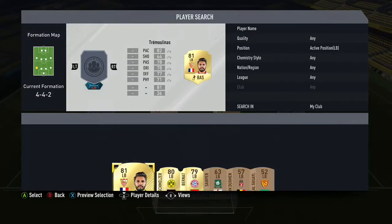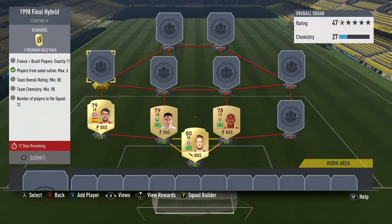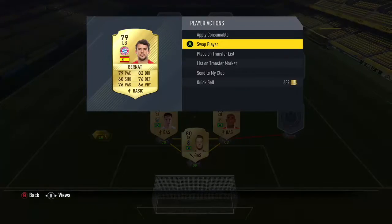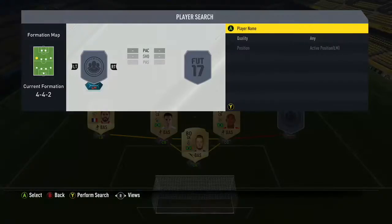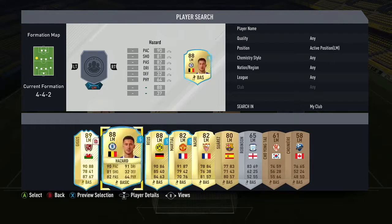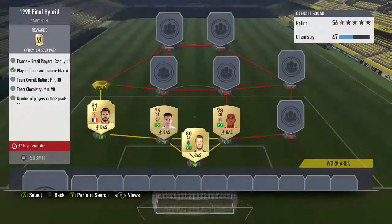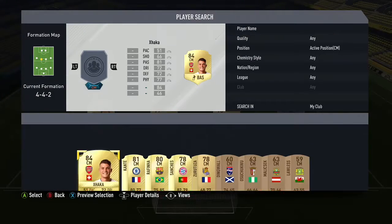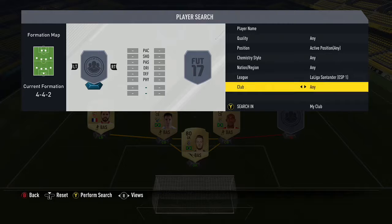Moving on to the left back, we have Tremonulis — a France Ligue BVA player. I tried to keep this SBC Ligue BVA because when there's no league requirement, it's really easy to keep the chemistry needed if you stay in one league. That way you don't have to worry about it.